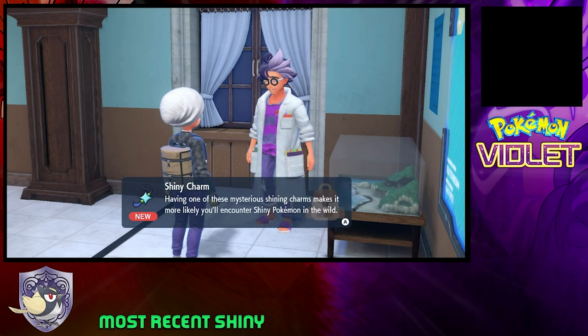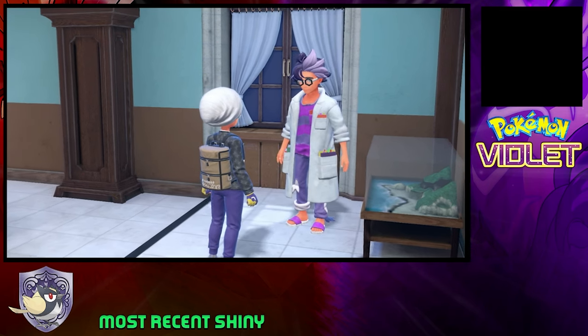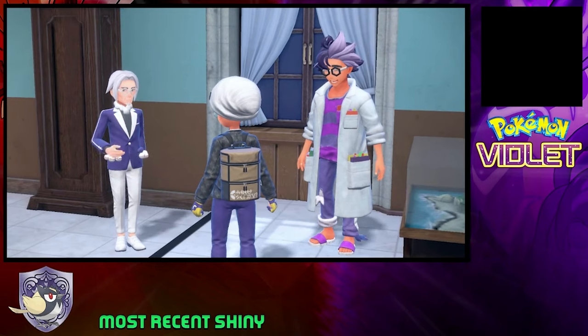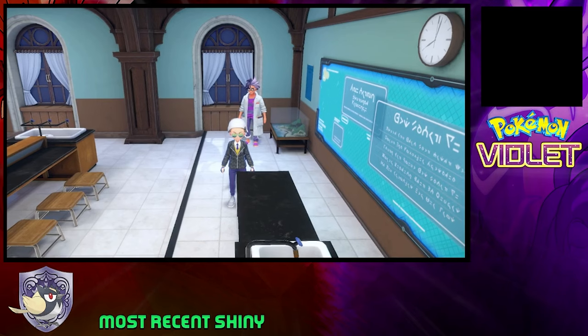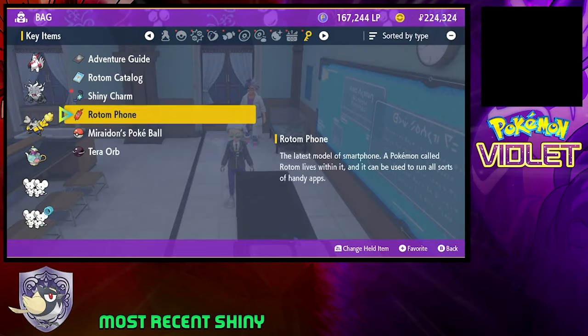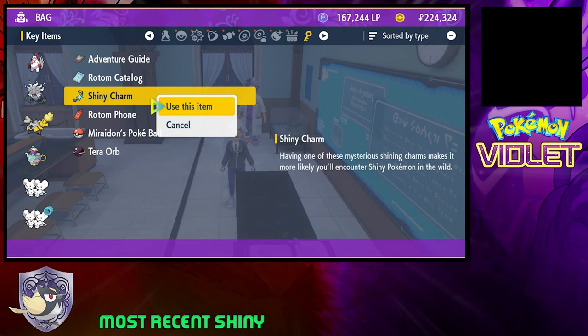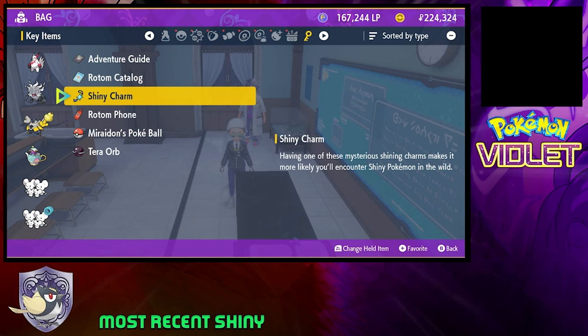If you guys already have the shiny charm, obviously you can skip this part. But for shiny charm activation purposes, once all the dialogue is wrapped up, we're gonna go into our bag. We're gonna notice the shiny charm is right here, and you want to use the item even though the game says you can't use it.